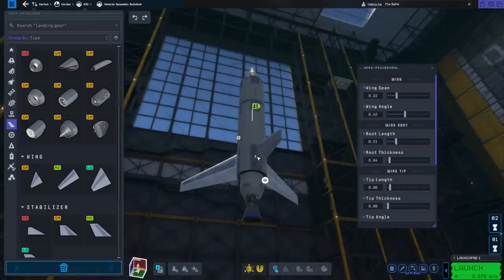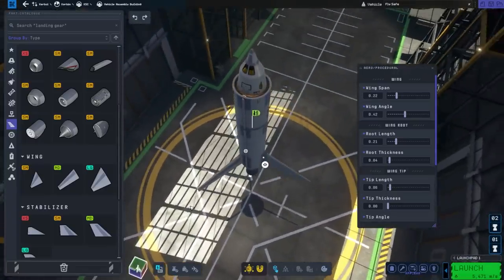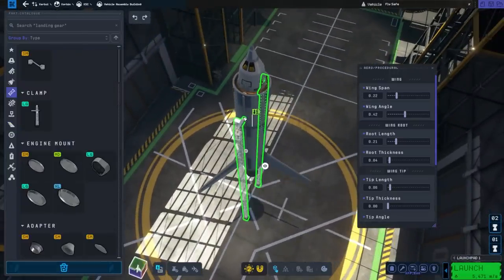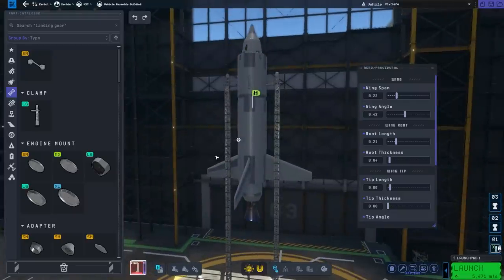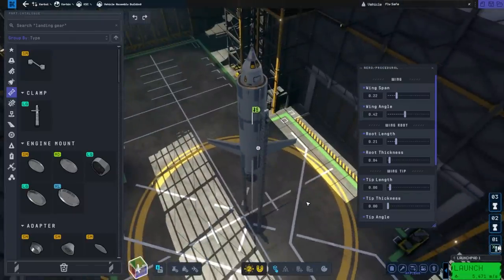We're going to put some extremely large wings on it. I think we have a basic rocket that might be able to launch. Let's put a launch clamp on this bad boy. We are ready to go to outer space — or maybe about 100 feet off the ground before it explodes and I kill people.